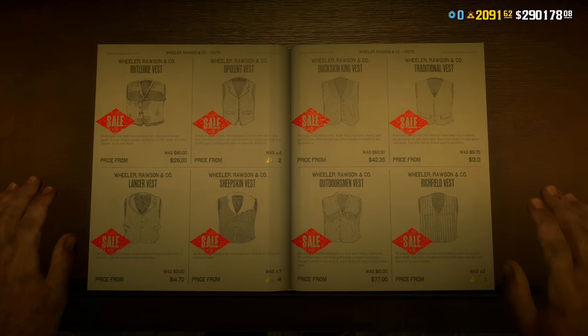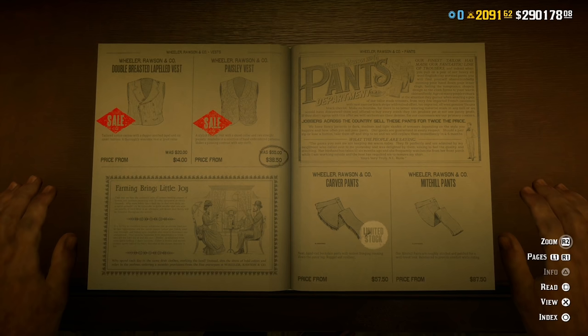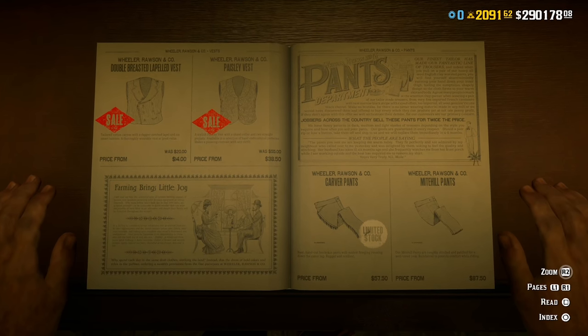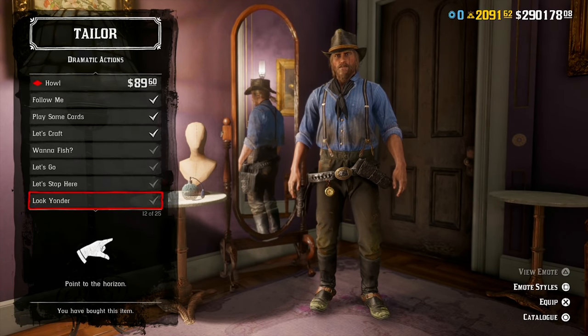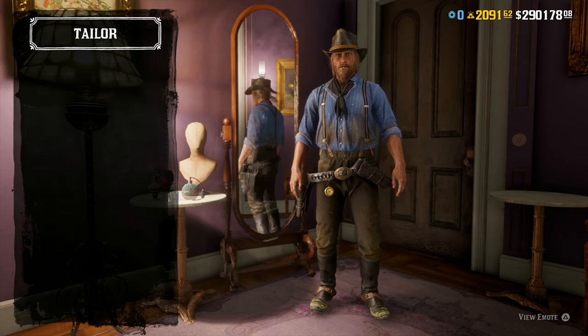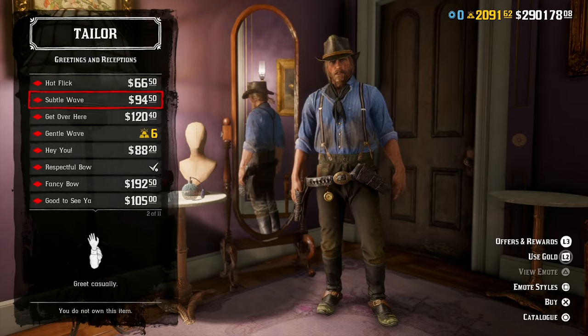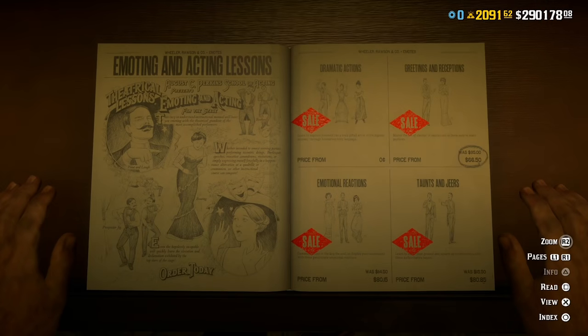We also have 30% off all vests, and 30% off all emotes including the dramatic actions, greetings and receptions, emotional reactions, and taunts and jeers at the general store. This includes all the role emotes for every single role in the game. We also have an even bigger discount — a 40% discount on the moonshine role outfits — because this is that moonshine role week where we have discounts at the moonshine shack, and like I said, we have bonuses as well.